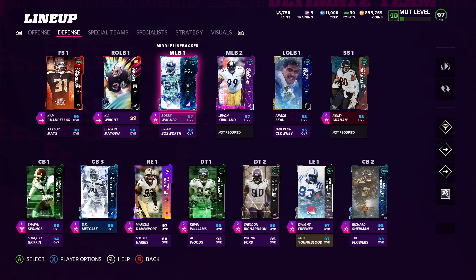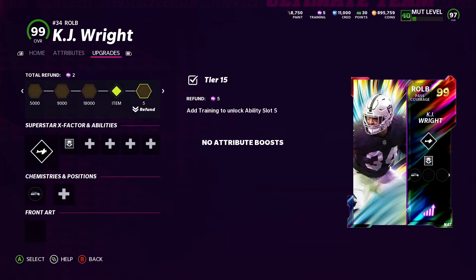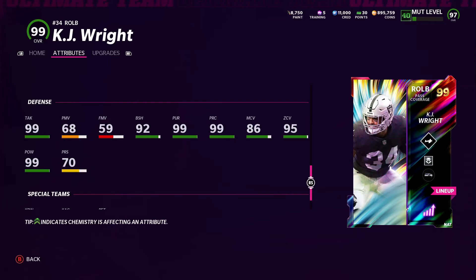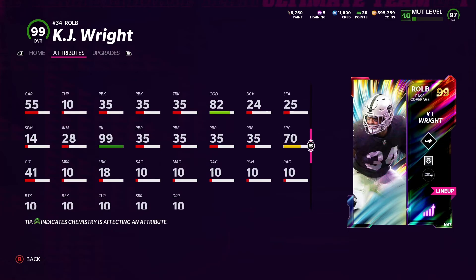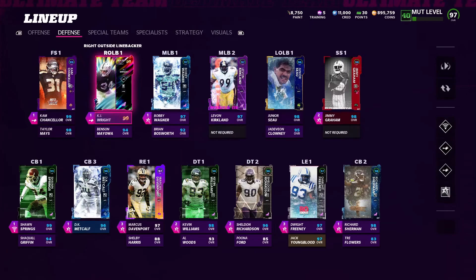KJ Wright is the first player I want to showcase. He got an LTD this morning, and I actually like this card. He's very solid — 6'4", 246 pounds, 95 speed, 96 acceleration, 99 tackle, 99 play rec, 92 block shed, 99 pursuit, 99 impact block. He also has 95 zone and 86 man, so you can put him in man coverage against weaker route-running backs. KJ Wright is pretty good as a coverage linebacker. I have to throw a lurker on him to make him jump for picks, and he actually did get a pick in the game I ended up losing.